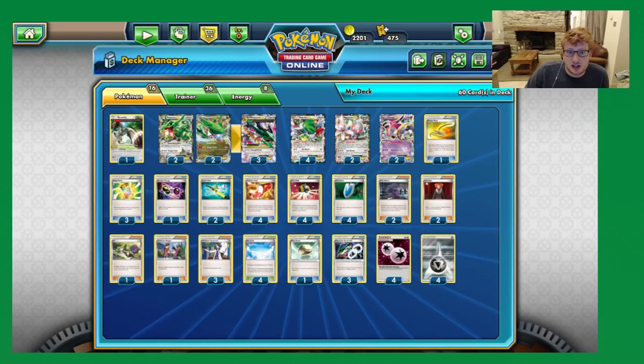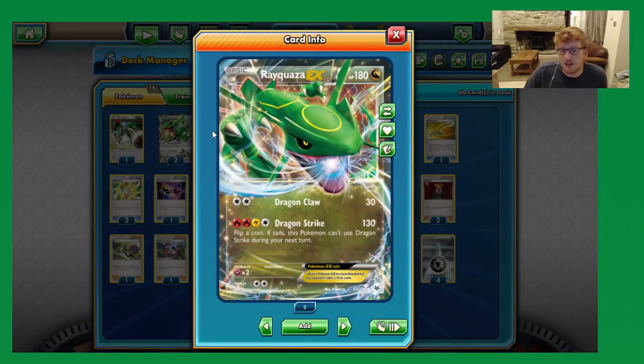So we are having a 2-2 split of the Rayquazas. It used to be a full four count of this Rayquaza EX because it had weakness to Fairy rather than Lightning. Now there are quite a few Fairies we have to watch out for — mainly Xerneas Break, but also both Mega Gardevoirs. Dragon Claw for 30 for a double colourless isn't going to help us out too much because Joltik's gone, so we're not really knocking anything out anymore — unless we're doing an initial 30 damage to a Giratina, which can actually be quite helpful.